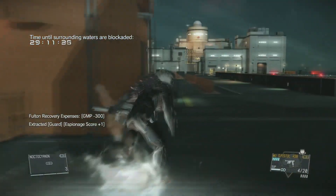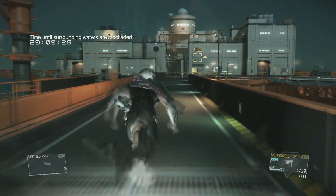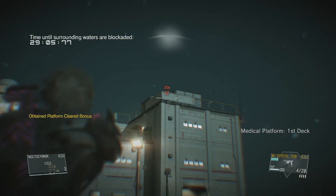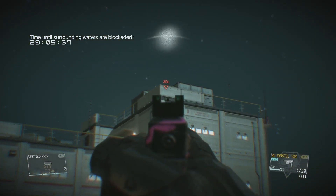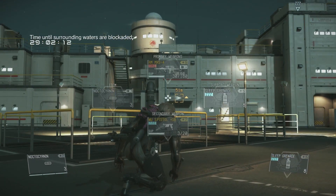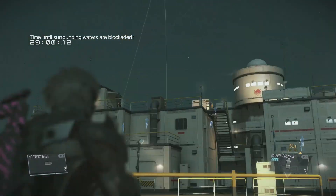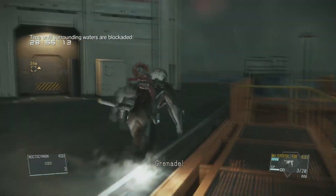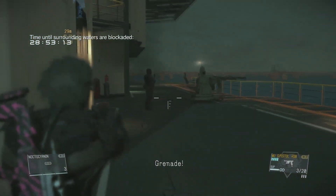This is where the sniper rifle will come in handy sometimes, if you notice a guard looking down at the bridge or something like that. Just toss some Sleep Grenades at some key areas and you should be able to get most people.